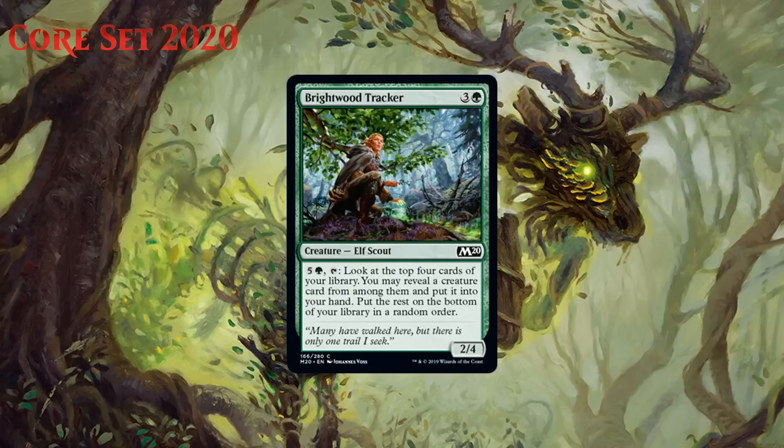Next up we have Brightwood Tracker, which for three generic and a green is a 2/4 elf scout at common. It has an activated ability where you can pay five generic and a green and tap it to look at the top four cards of your library. You may reveal a creature card from among them and put it into your hand, then put the rest on the bottom of your library in random order. A four-mana 2/4 isn't the best stat line, but it's a kind of okay defensive stat line. This has a nice mana sink ability that helps you grind out a win when you and your opponent are in topdeck mode. Most decks have plenty of creatures and four cards is a lot — you'll miss sometimes, but you'll hit pretty regularly. I think most green decks feel alright about having one of these. It's a C.